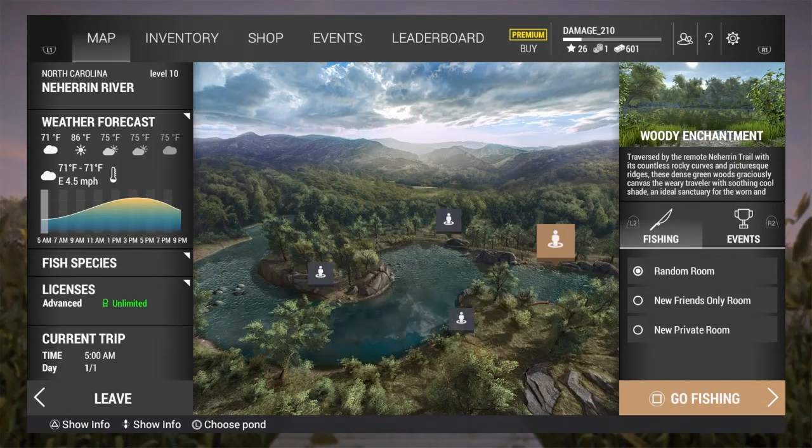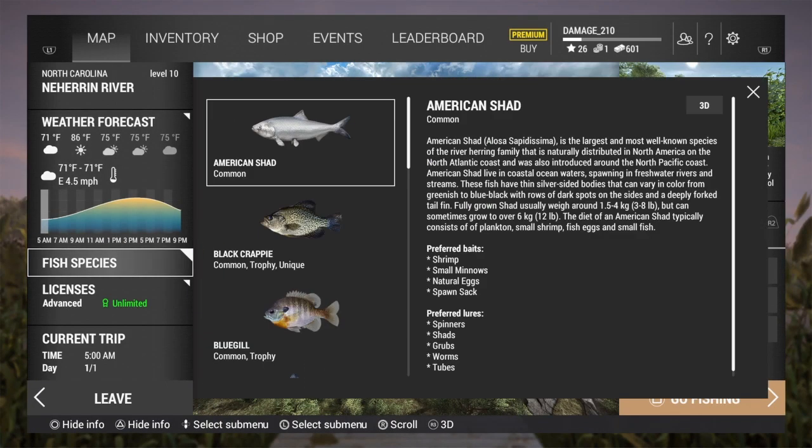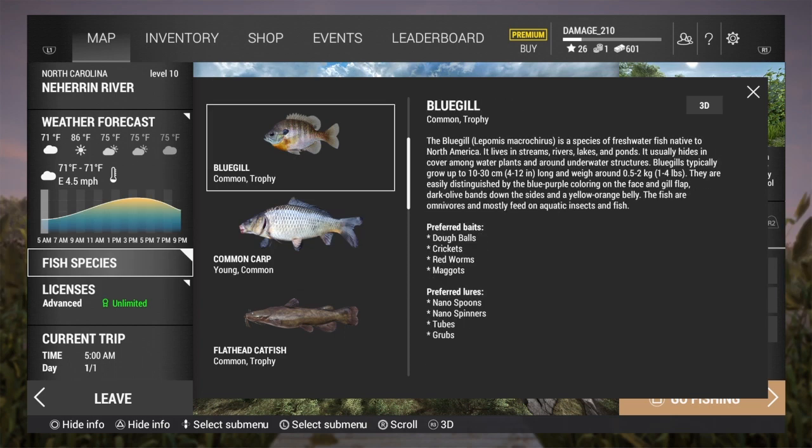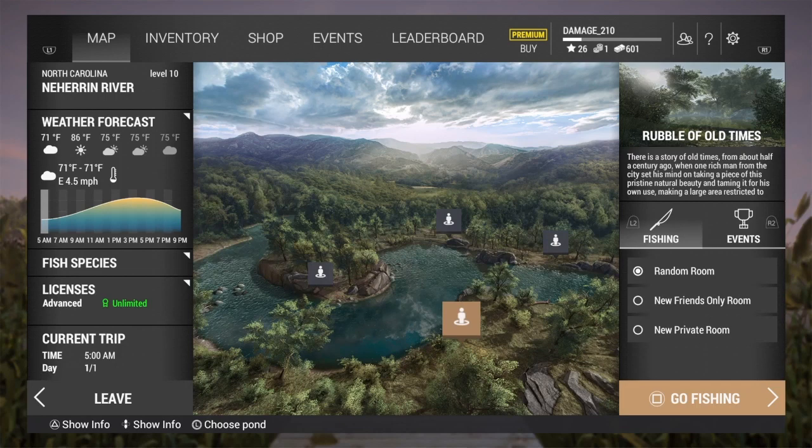What's up my fellow fishermen! Today I'm going to show you how to catch flathead catfish real easy. There's a good spot to catch them using medium cut bait — you can also use rats which you can buy in the store, or just regular small cut bait works well too.